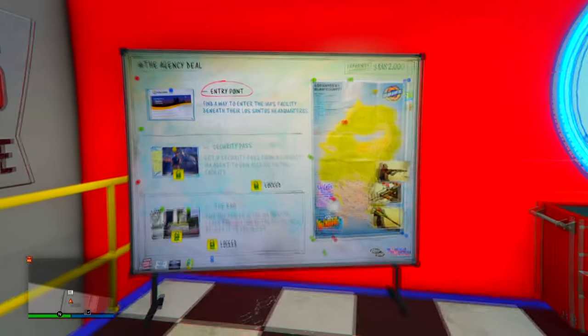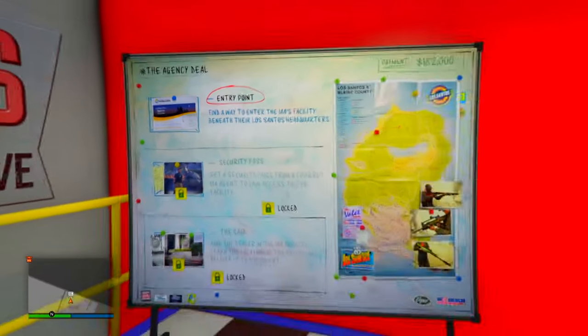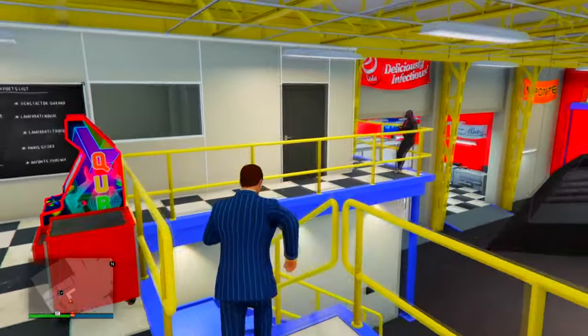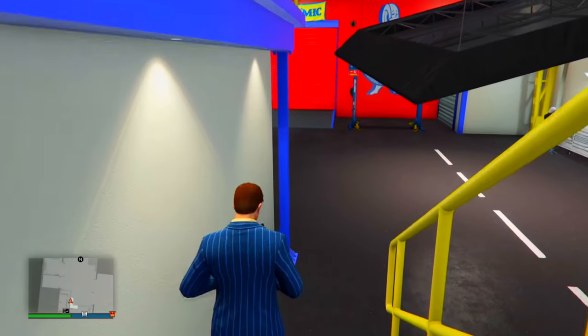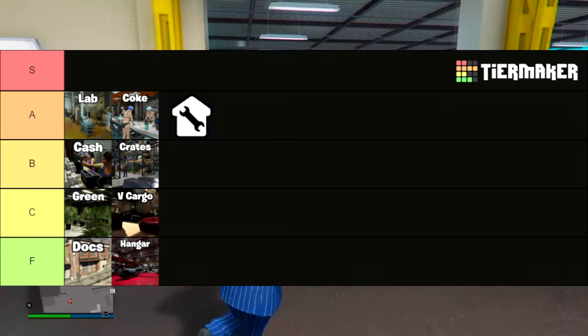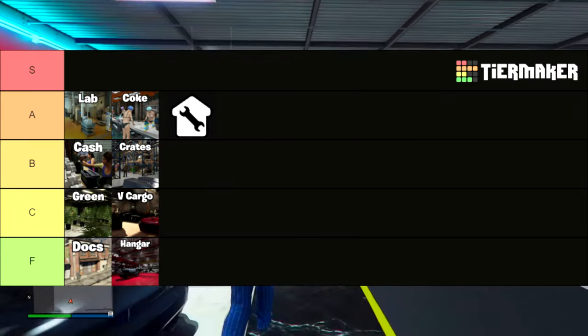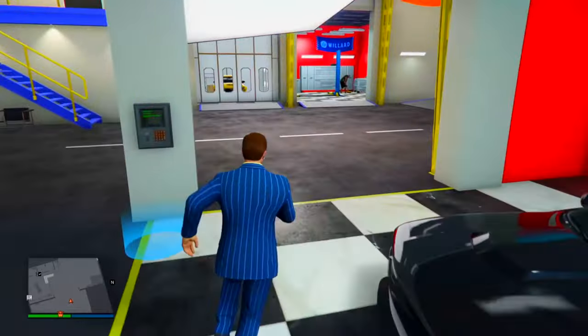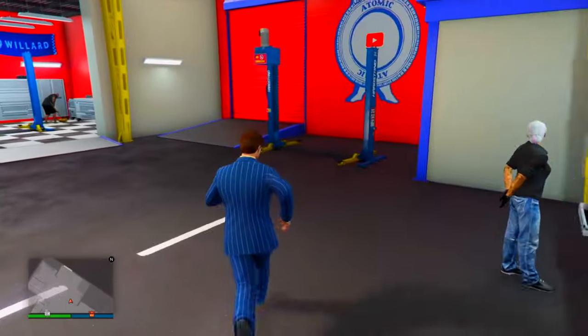The best part about the auto shop is the contracts — these earn you between two and three hundred thousand dollars. They're like mini heists and they're definitely some of the most fun missions in the game, some of them personally my favorites. That's why I put the auto shop in A tier. Though it isn't the greatest at making money, it can earn you a few bucks and it is definitely some of the most fun content out there.